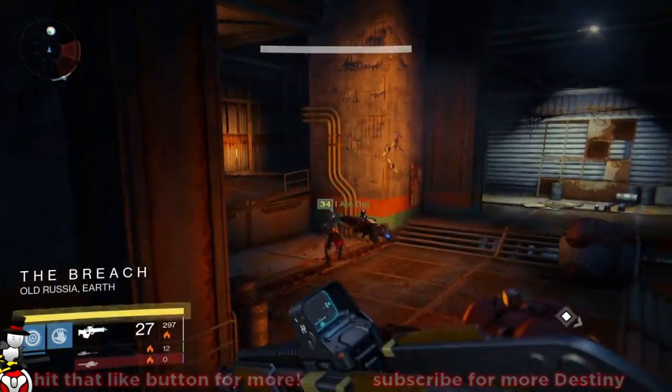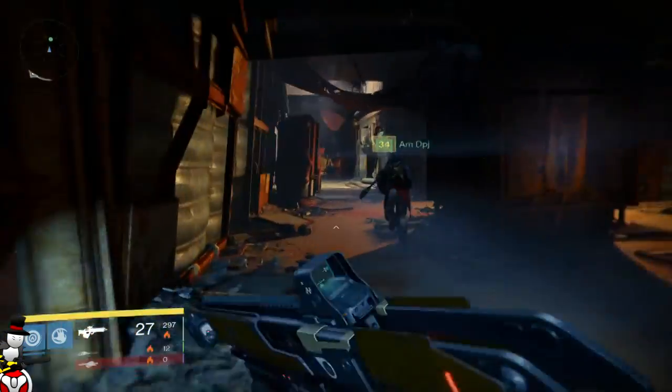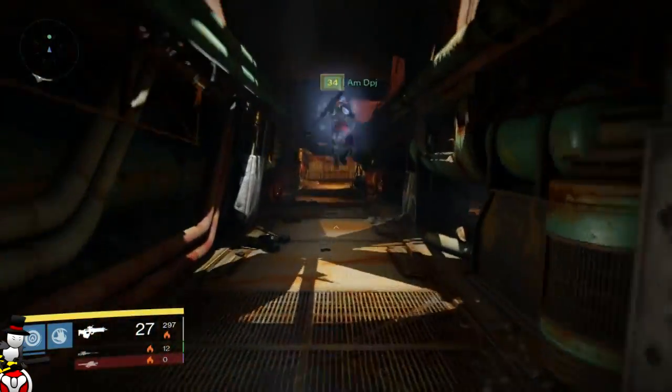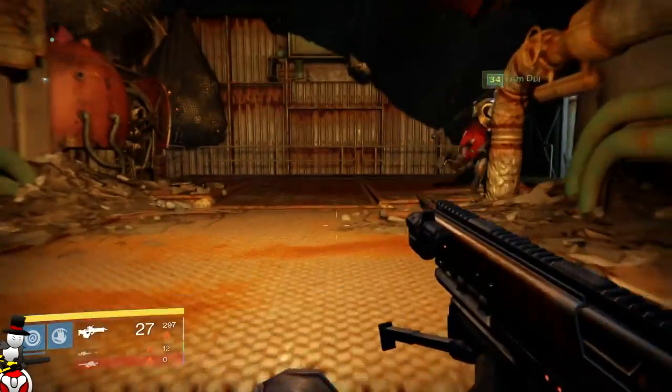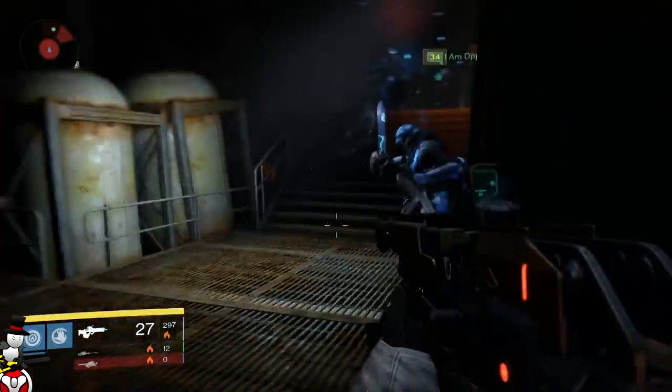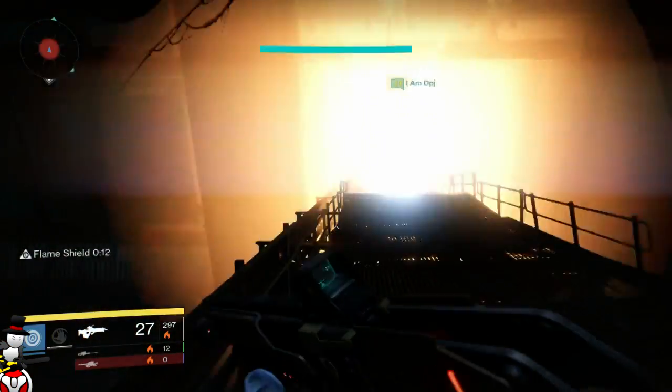They are located on Earth in the Breach. Now the Breach isn't a common area because it is where we start the game. What you want to do when you fly into Earth is go to the right, jump up into the building, and follow it all the way around to the Divide. When you get to the Divide, go to the back room where there's a pipe.